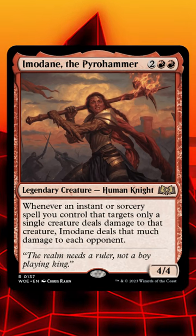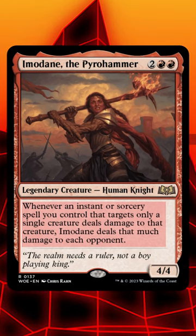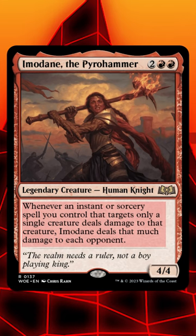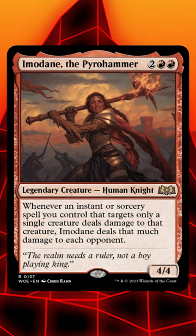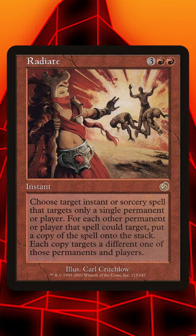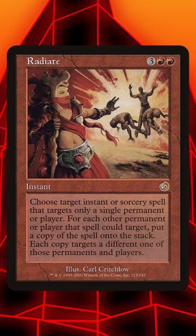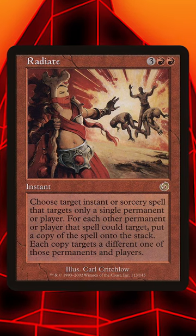Imodain has a unique ability: whenever one of your instants or sorceries only targets a single creature and damages that creature, Imodain deals that much damage to each opponent. This ability opens up a super powerful new combo with the Torment rare Radiate, which also has a unique ability — it copies a spell that only targets one permanent or player for each permanent or player.